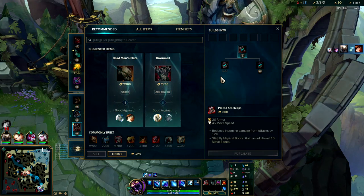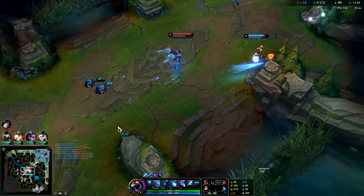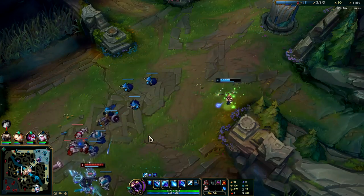We're gonna go ahead pick up Plated Steelcaps and go straight into Dead Man's Plate. We'll W from base — my Chem Tank's ready to use. I could even gank mid, it's a little harder because of Kale's R. If she times her R properly she'll dodge most of Lux's damage.